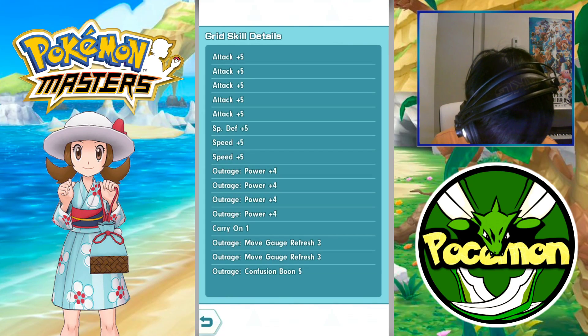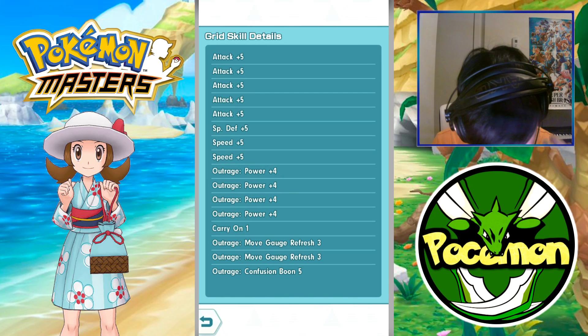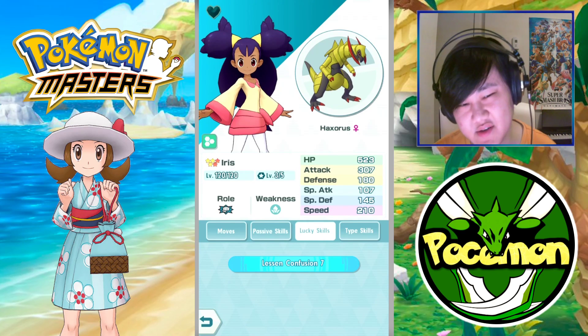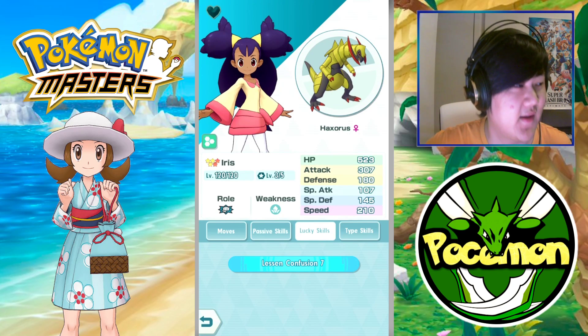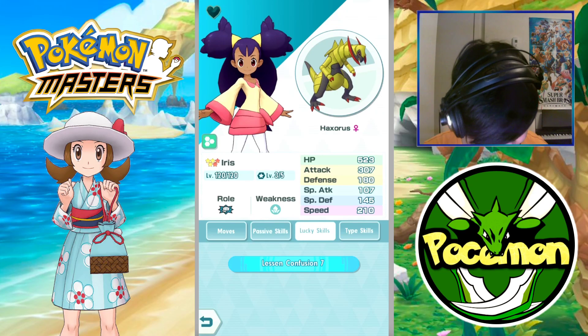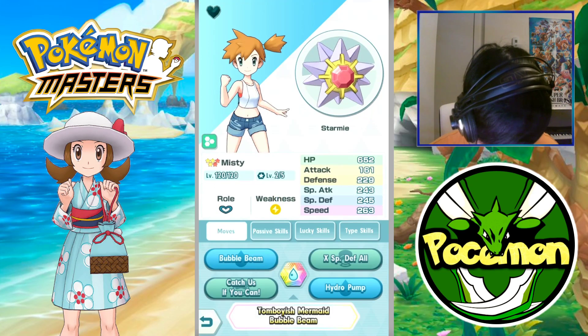For the Syncrids, pretty standard Outrage with Move 2, Move Gauge Refresh, Confusion Boon 5, Carry On, and obviously your lucky skill. My lucky skill, Lesser Confusion 7, is not as good, so hopefully you guys have a better lucky skill — either Lesser Confusion 8 or 9. Mine's only 7, but 7 should be fine as well.